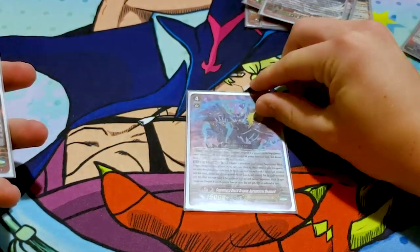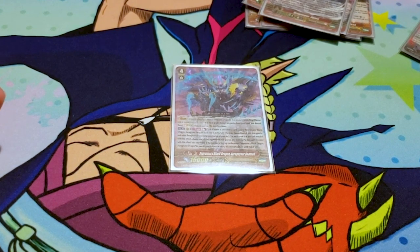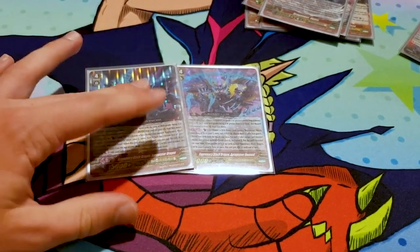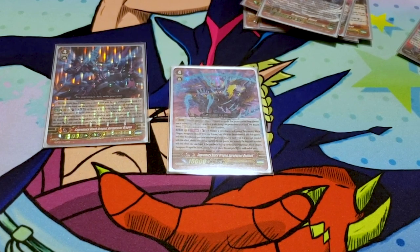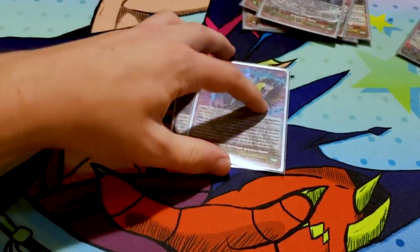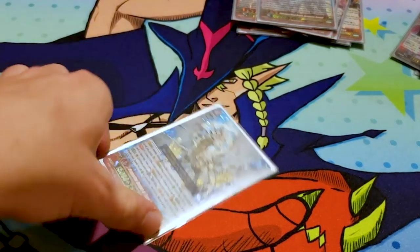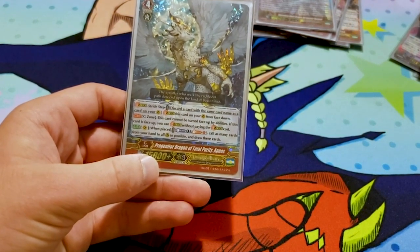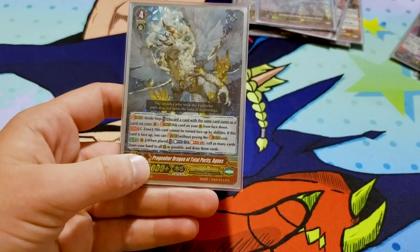I run one Aurigeyser Doomed. There are going to be turns where Morphessa might not work out and you might have to sack into them, so if you don't want to take the chance, just go into Aurigeyser Doomed. Counter-blast one and flip a copy of regular Aurigeyser face up — which you run two of, but they literally cannot be used because they need to flip themselves. Retire three rearguards, reveal the top two cards, and for each grade one card revealed retire one of your opponent's rearguards — nice control. It just adds cards to hand; that's the only reason I run it. Premium is so fast that you really have to go into Morphessa and try to make it work. I also run one Progenitor Dragon of Total Purity Agnos: if it's face up in your G zone, you can stride without paying the stride cost. When it's placed, counter-blast one and Soulblast one, call as many cards from your hand to all rearguards as possible and draw three cards — you can empty out a small hand and draw three for cool resources.